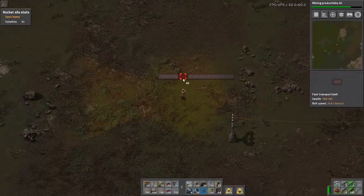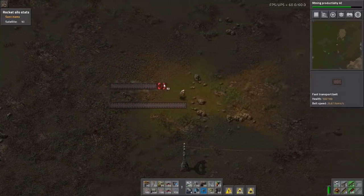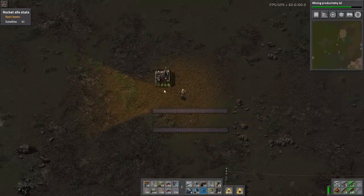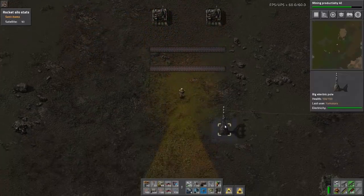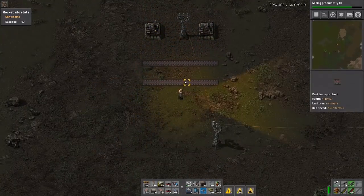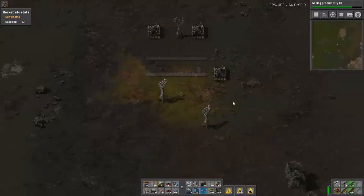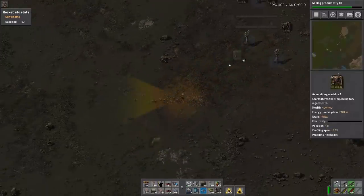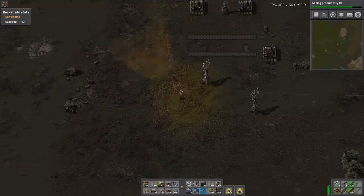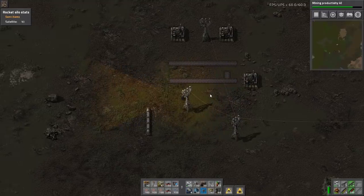Here we'll start off by laying some red belts. You can have nothing selected in your inventory, press Q, and as long as you have more in your inventory, you can simply place more that way. We got this assembly machine 3 — push Q, selects it. Got this big electric pole — Q, selects it. That works with anything as long as you have it in your inventory. You can even grab from really far away, as far as you can see on your screen. As long as you can see it and have it in your inventory, you can grab it. That makes placing pipes and other stuff far easier. The Q key.